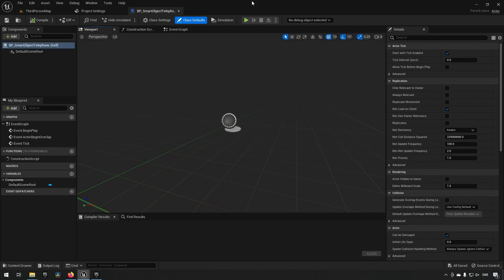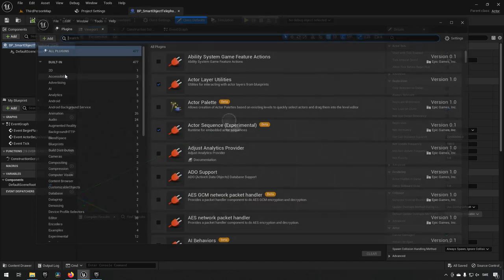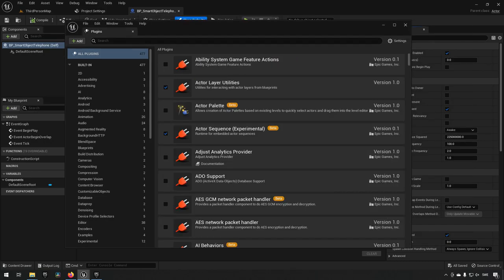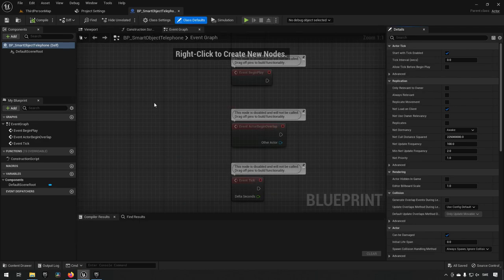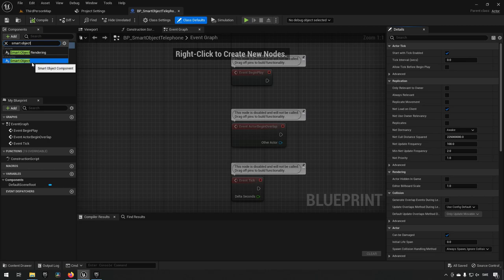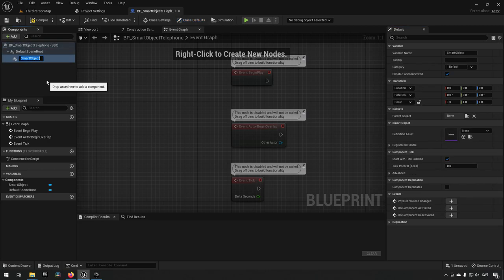Opening up the blueprint, we want to add a smart object component. Unfortunately it's not available in the list when we search for it because we don't have the proper plugin. So we go to Plugins, type in 'smart,' enable Smart Objects — it says beta because it's in preview, but it should be full release in 5.1. After restarting, we can now add the Smart Object component.